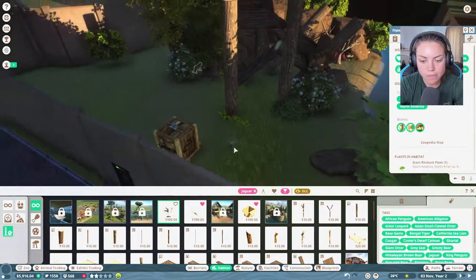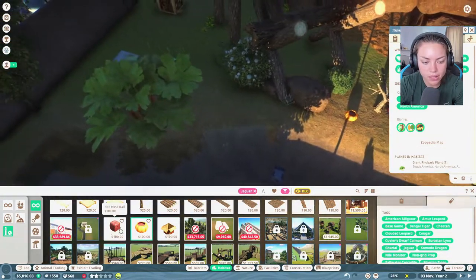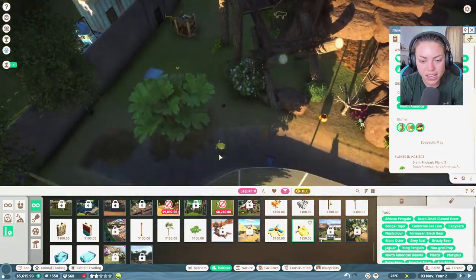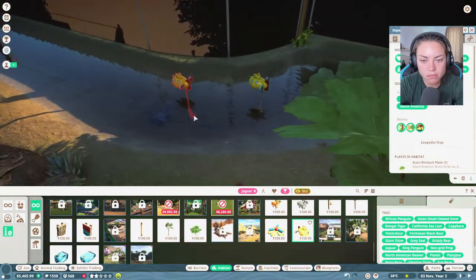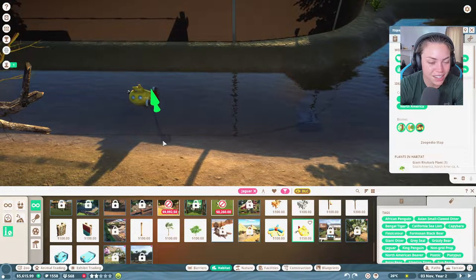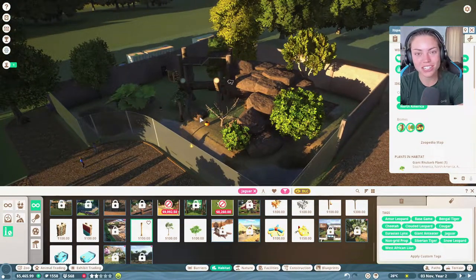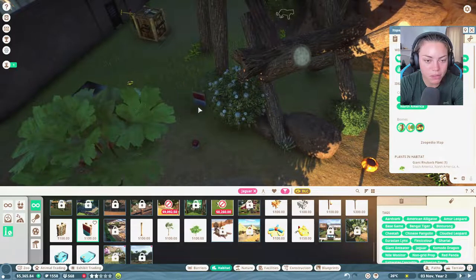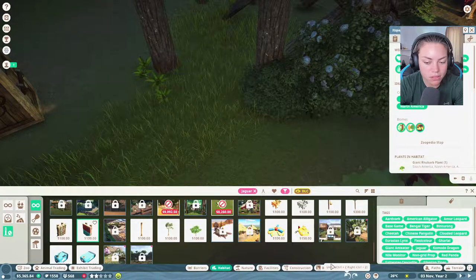We have quite a lot of climbable things. Let's see if we can put toys everywhere and hopefully the keepers can actually reach them. There's a sprinkler - oh it's a duck, it's a submarine duck! The jaguar probably needs some deep water. Where can we put scratching posts? We'll put them at the back here - there's not a lot of room because of the rocks.